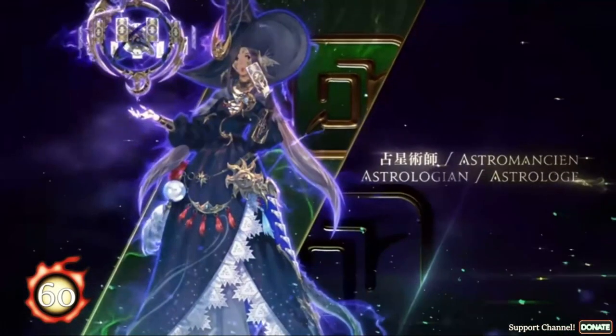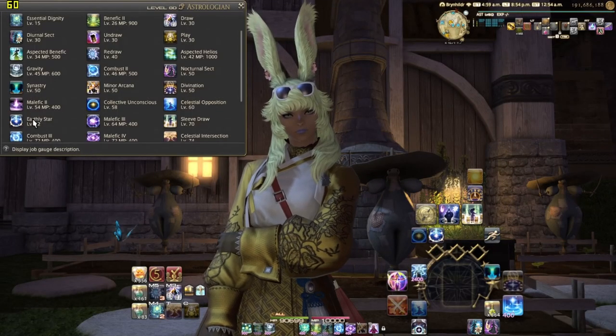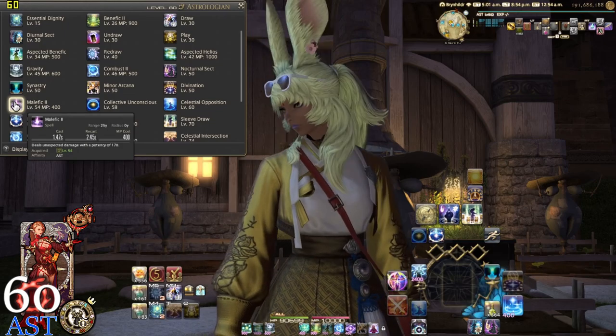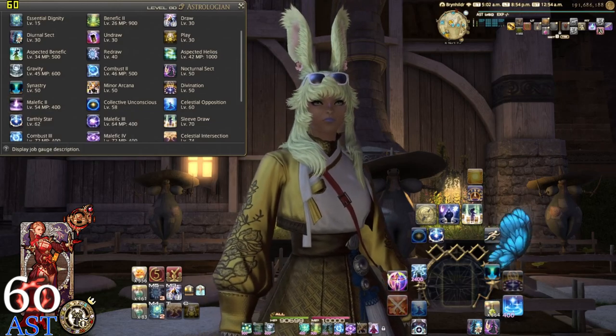Welcome to a Shadowbringers Skill Spotlight. At level 54, your Malefic 1 upgrades to Malefic 2, which deals magic damage with a potency of 170. It has a cast time and a recast — it just has a fancier animation with higher potency.